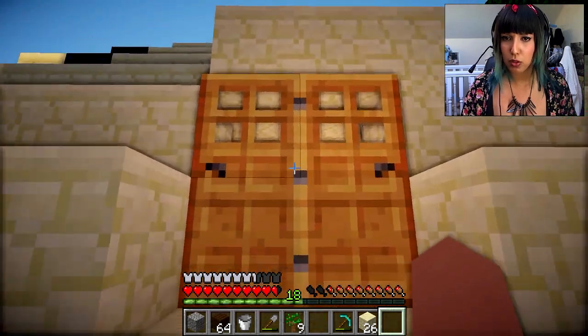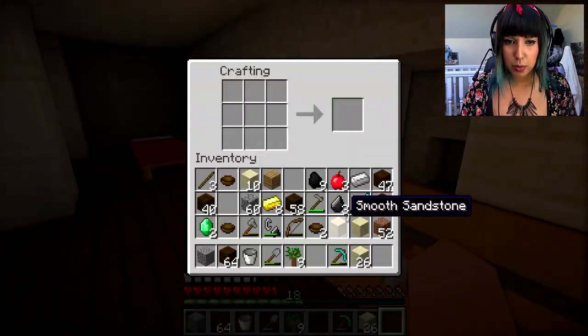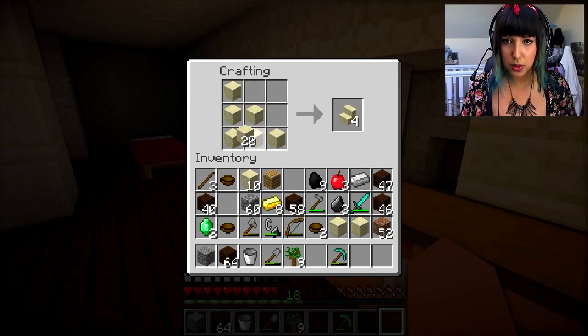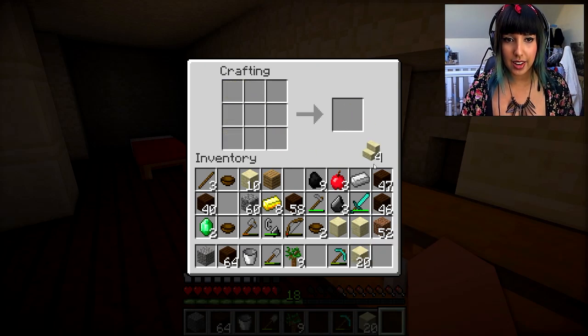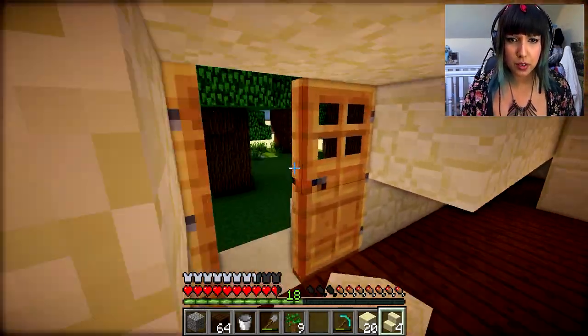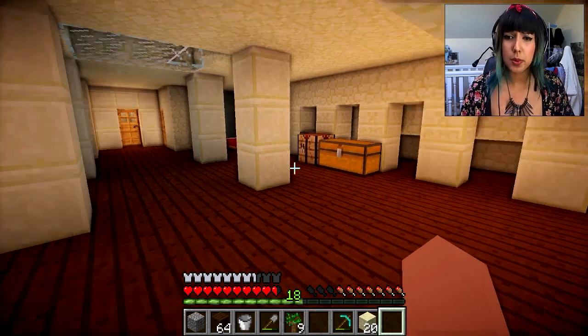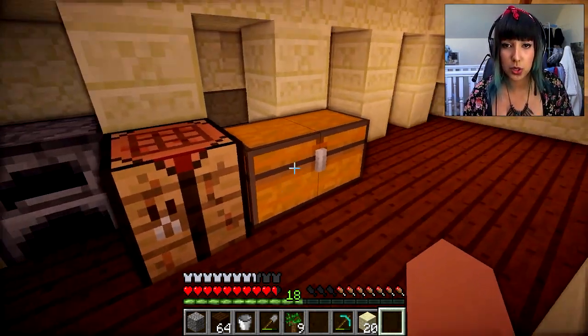I think I put the doors on wrong - yeah it's fine, it works. What we need to do is - can we make sandstone steps? We can! I didn't know, I've never made them before. I am a noob at Minecraft, so that's perfect. I like it. We need to make a farm as well because I said we should do that.